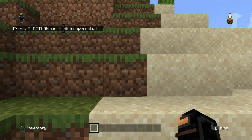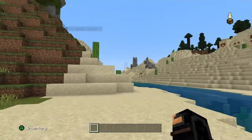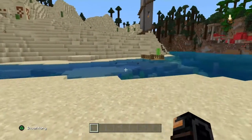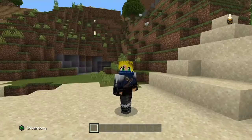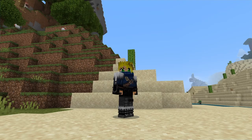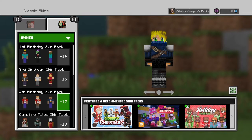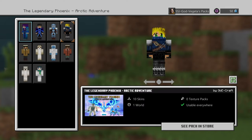Alright, here we are. There's a lot of stuff going on. I don't know how loud things are gonna be. This is the skin — I don't remember what it's called exactly, but I can look it up. It's in a legendary phoenix pack, and I basically just woke up. It's called the Arctic Warrior skin by GeoCraft.